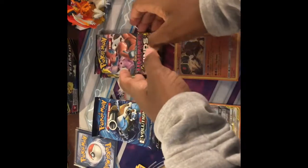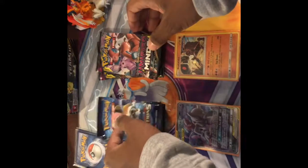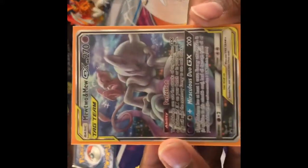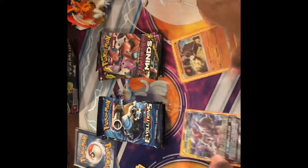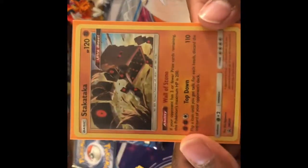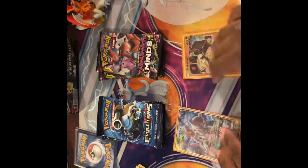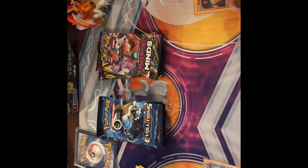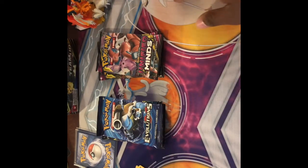I'm back. Here we have the packs from the 3-pack blister and the packs from the Mewtwo Mew tin. Here's the Mewtwo Mew up close, and here is the Stack Attacker promo up close. I'm going to do a little bit of a battle here — it doesn't really matter, but I thought it would be cool.